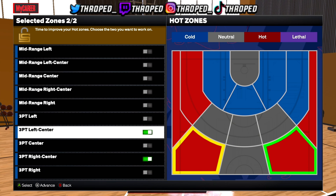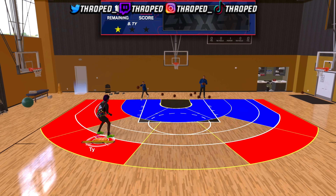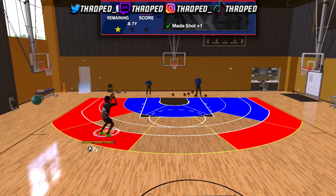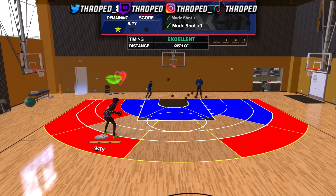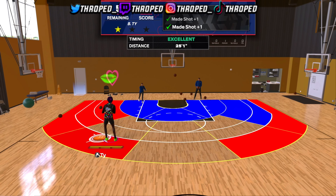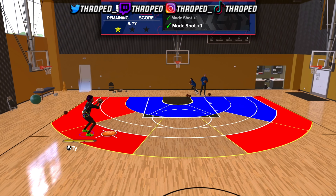Do your quest in MyCareer - he's on the map, just go to his gym and get your hot spots. You're literally catching and shooting, and you just gotta hit the shot for the zone to count and be boosted. Hot spots work in every mode, and there are also lethal spots - spots you shoot better in. Make sure y'all get these so y'all can be greening.